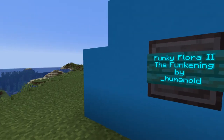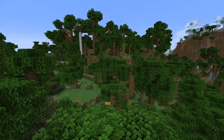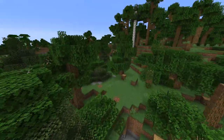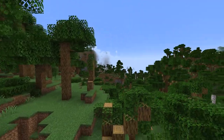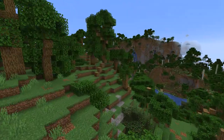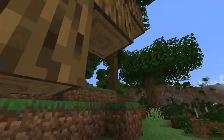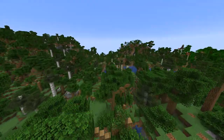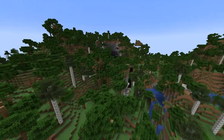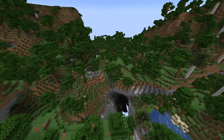So let's load up a brand new world and check it out! Here we are in a brand new world, and as you can see, things don't look normal. Just like Funky Flora the original, Funky Flora 2: The Funkining makes everything just look nicer. We've got some gravel that spawned right there, we've got our little trees, and the trees have angles and branches — they just look better overall, just like before. But there are some changes besides being updated for 1.18 that I wanted to show you guys.